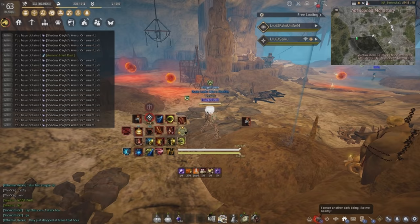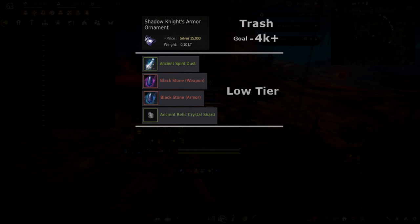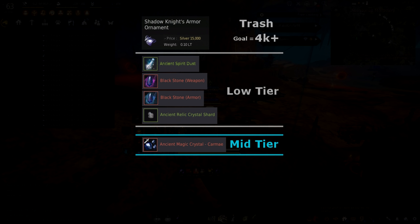Let's break down the loot table. The trash loot these mobs drop is valued at 15,000 apiece. On a loot scroll, you want to shoot for about 4,000 trash and beyond — any less almost makes the spot feel not worthwhile, in my opinion. On the lower end tier, you'll see ancient spirit dust for Kzarka stones, armor and weapon black stones, but not many drop per hour — it's actually pretty bad. Also on the lower tier list are ancient relic shards.